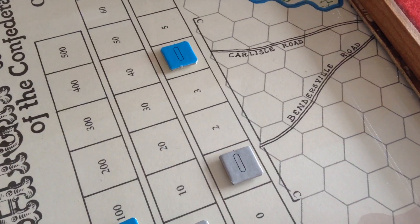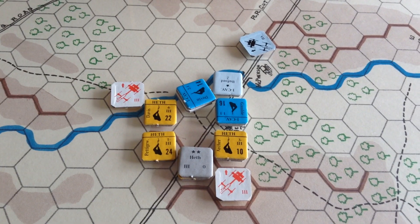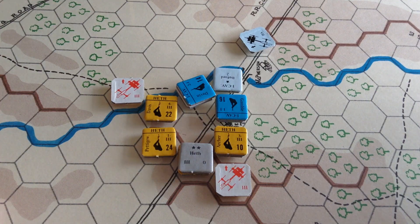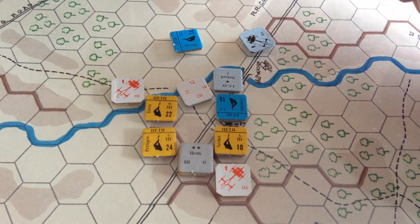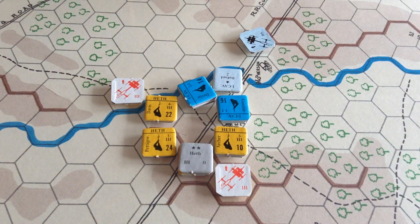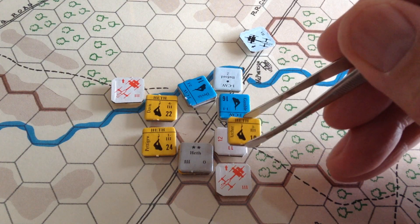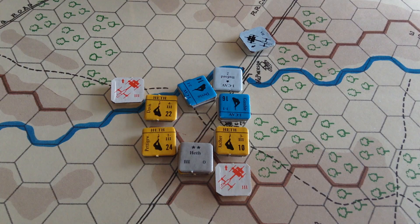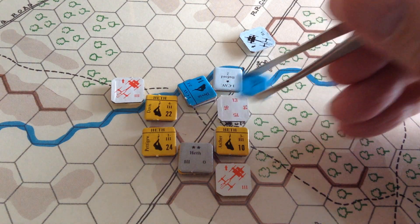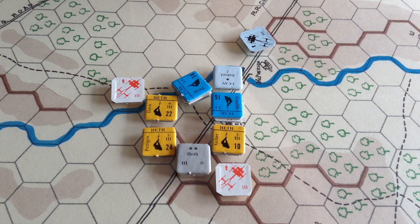The Confederates have taken only 1 casualty, the Union have taken 4. We have to do the Confederate offensive fire, and I'm sure this won't be very nice. Davis rolls a 6, inflicting 2 more hits on Devon — we mark the 2 hits there and move the casualty marker up. The Confederates are just having fun destroying these Union cavalry. Heath fires on the 9 table and gets an 8 — one more hit on Gamble. Gamble being a 15, we switch him to a 14 and mark the casualties.